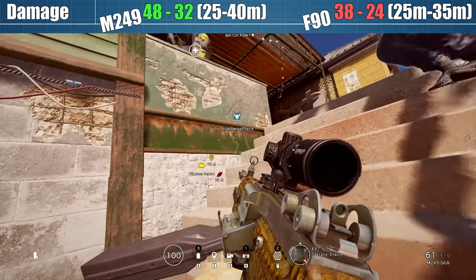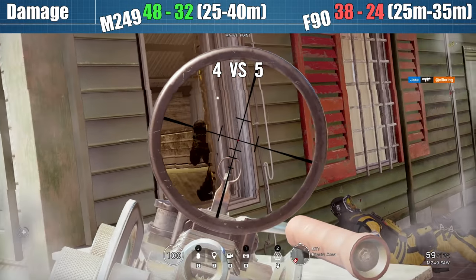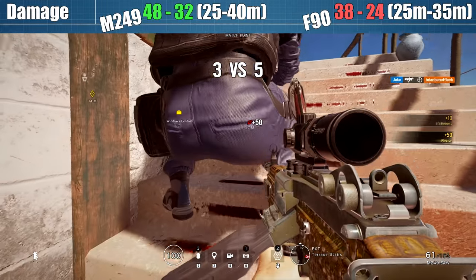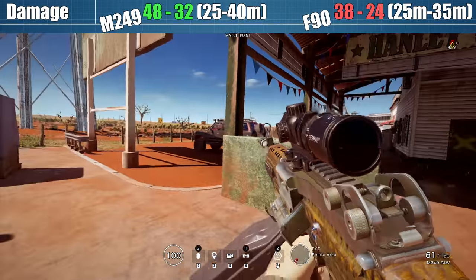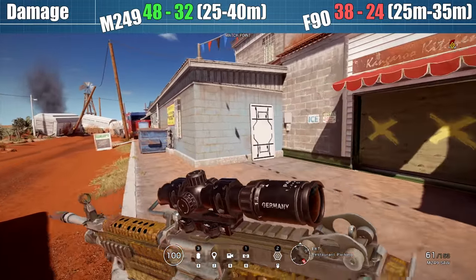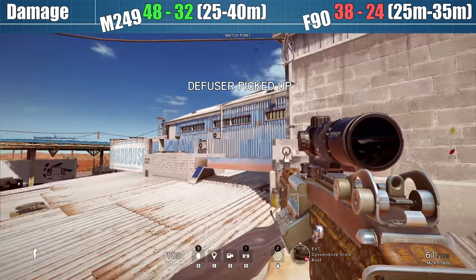As expected, the hefty LMG packs a bit more of a punch when it comes to damage per shot. In real life both guns fire the exact same ammunition, but we accept these in-game stats for the sake of balancing. The M249 also comes with the customary 5m extra drop-off range of the LMG class, though finding areas in Rainbow Six where you'll be fighting at more than 35m is a challenge. As fully automatic attacker primaries go, 48 points is the hardest-hitting damage per shot, and 38 points is right down there among the weakest guns.